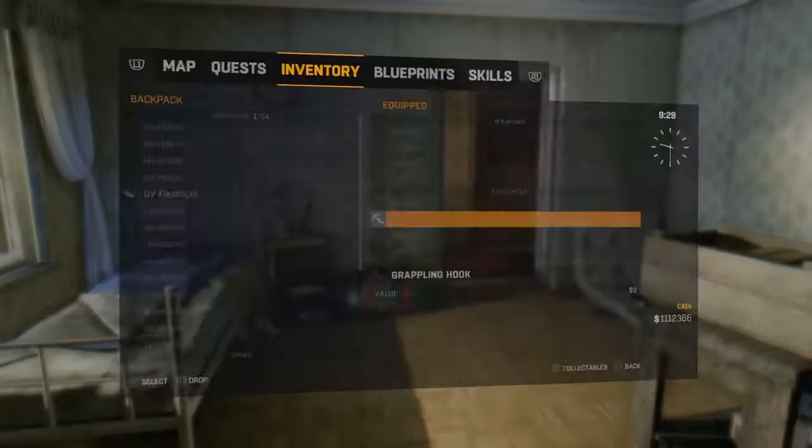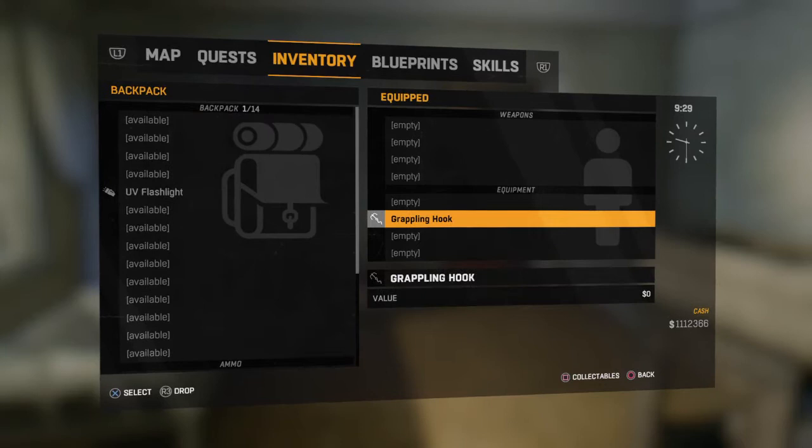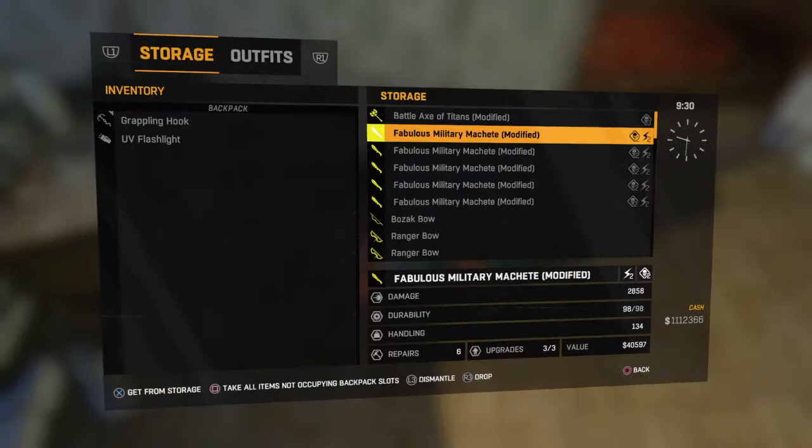So first thing you want to do — let's get straight to the point — is completely empty your inventory. Notice how I have nothing but my ammo, UV flashlight, and my grappling hook. That is it. So all my modifications, mods, all my weapons, all that good stuff is in my stash bag as you can see.